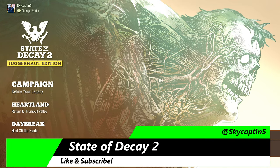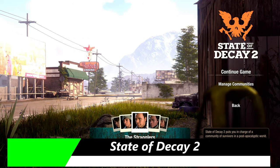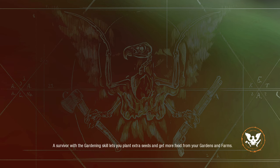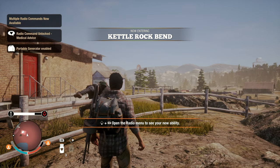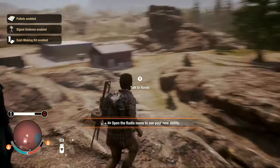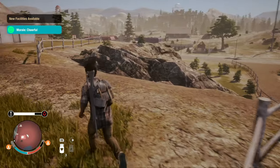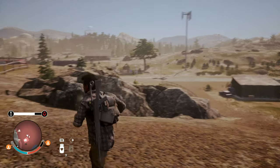This is State of Decay 2, and we're on Xbox Series X. The game actually did get a surprise optimization added to it. That includes 60 FPS — on the 1X we were getting a dynamic 4K, so it should be native 4K here with possible resolution dips. It also has HDR support, which is kind of cool. That's really the details available regarding the improvements; there might have been other slight adjustments.